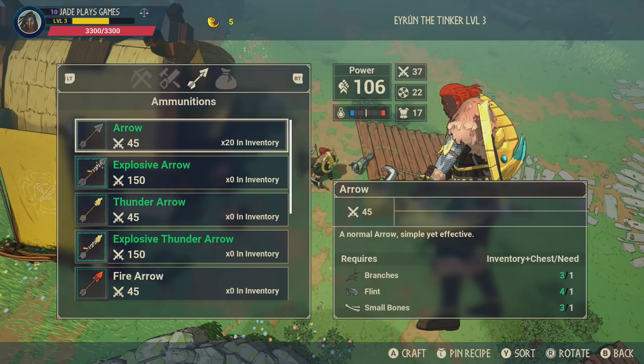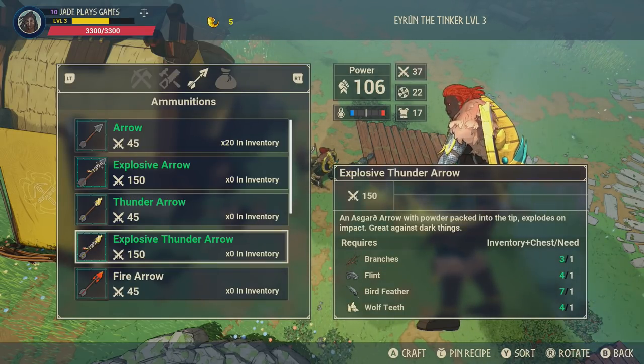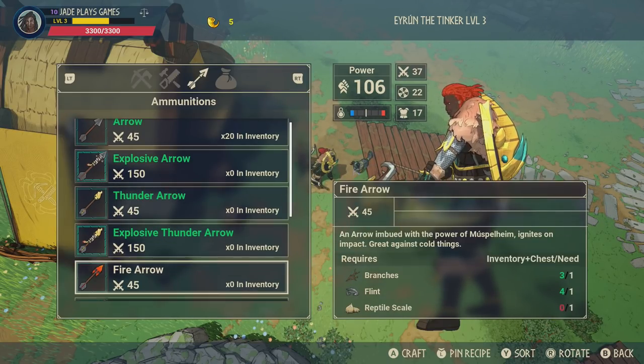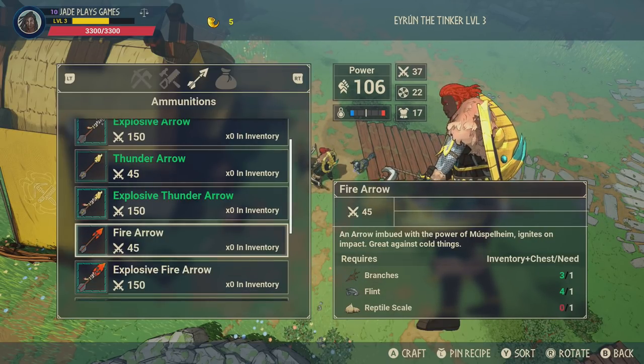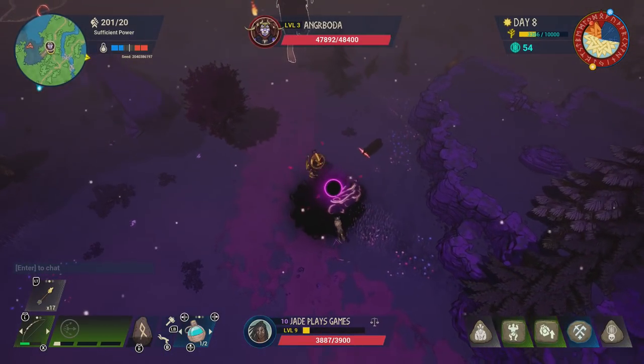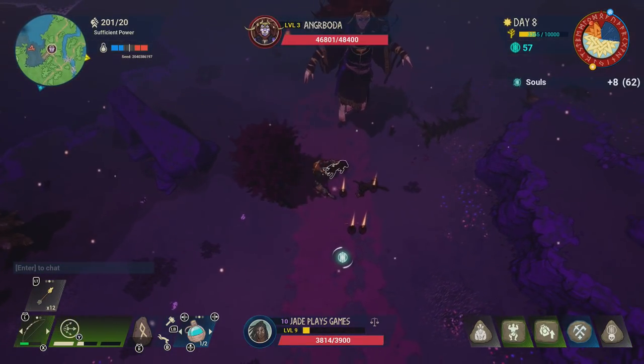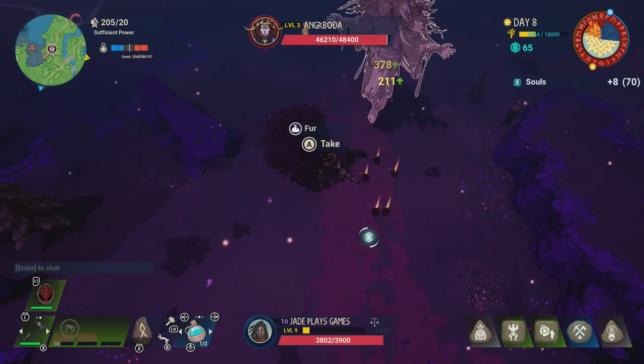Even better if you can craft explosive arrows — 150 damage. Save these for a really tough enemy. Sometimes you might be better off waiting until the Jotan appears. If it's a dark Jotan, the thunder arrows are going to do a lot better, and likewise if it's a thunder Jotan then the dark arrows are going to be better. So try not to craft too many of these special ones until you really need them against one of the giants.